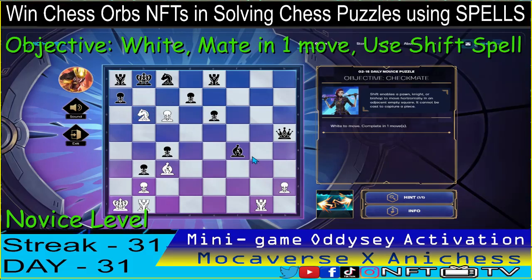And it cannot be captured. So our first move is to use the shift spell on our knight and move it to A6. That's checkmate guys. Alright, that's one down.